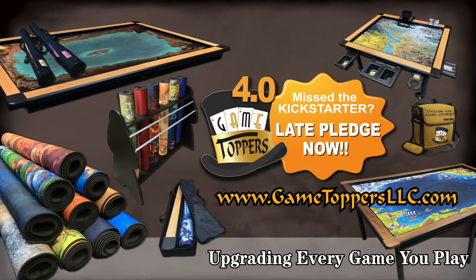Game Toppers upgrades every game you play. If you missed their 4.0 Kickstarter you can still late pledge and take advantage of over 40 unlocked stretch goals and early fulfillment. This campaign featured a new Young Sherlock table perfect for children's gaming, a movable coffee table, 10 new thematic mats by top artists like Vincent Dutré, a new designer art series Mycroft Topper with thematic art from Brent Woodside, and some of the best package deals they've had including game mat bundles. Go to gametoppersllc.com or click the link below to late pledge now.